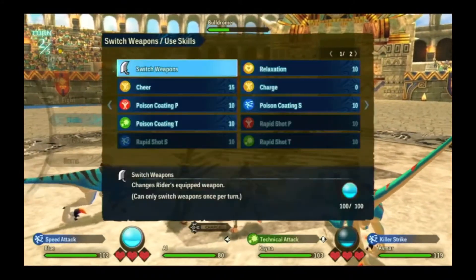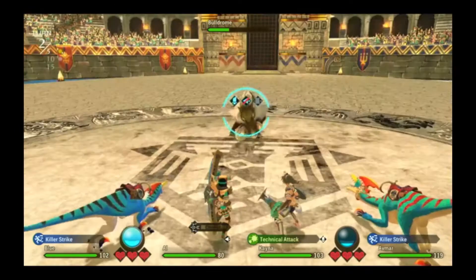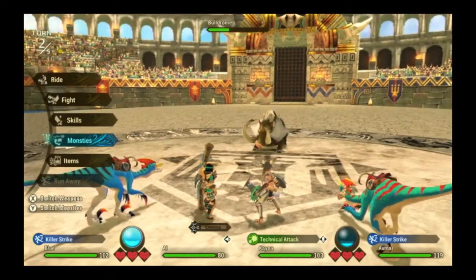Have Velocidrome use Killer Strike to ensure Boldrome dies this turn. Use Charge to set up for next turn, let the turn play out, and Kulu should drop in after everyone does their action.